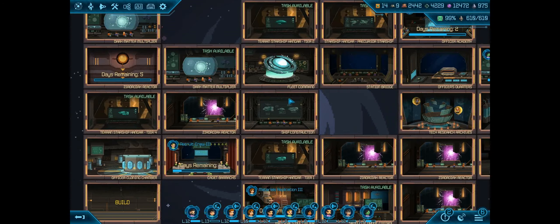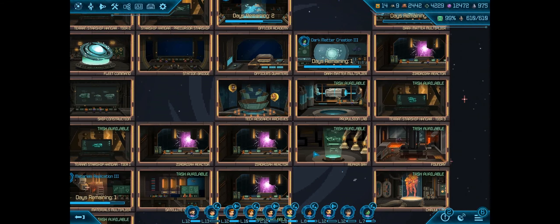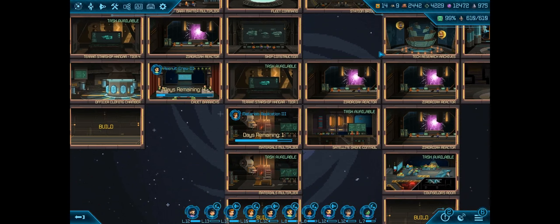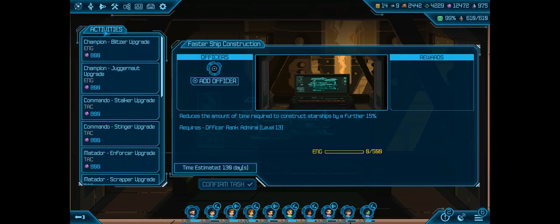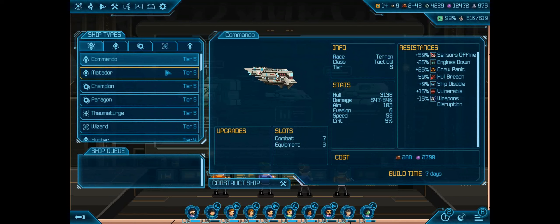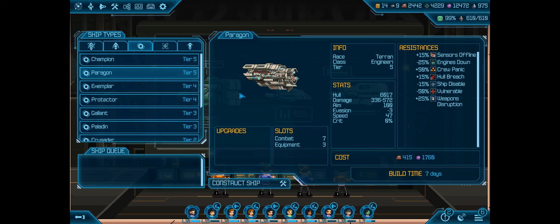I absolutely constructed the hangar by now. Building another reactor so we have more energy. Here it is — the tier 5 ship hangar. Adorkable, you requested all the hit points — all of them. So let's take a look at the engineering vessels and see which one gives us the most hit points. The Champion is 5,050... 5,158. So it's going to be the Paragon — 6,017 hit points. Nice. And faster as well, which is also very nice.